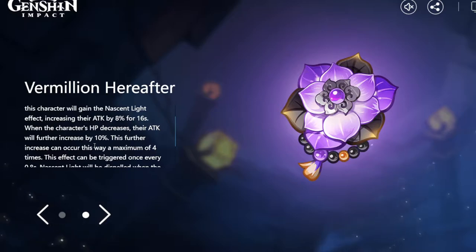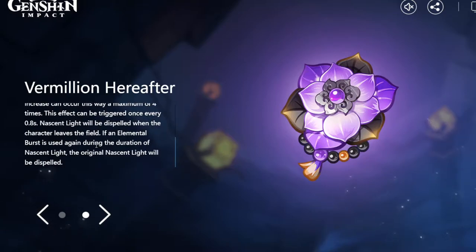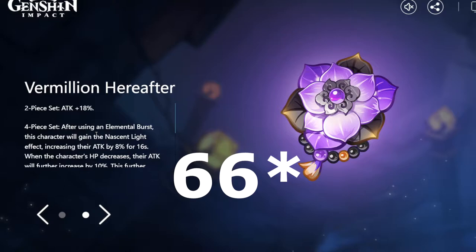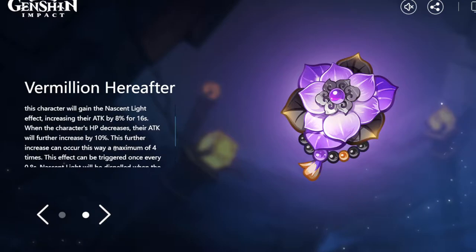After four seconds, Xiao is going to have a total of 40% attack increase just from that passive. We also get 8% for 16 seconds, so that's around 48% increase in attack. Then we also get an 18% attack increase from the two-piece — 48 plus 18 is around 64%, and 64% increase in attack is a lot. That is so much attack that it is pretty much insane.